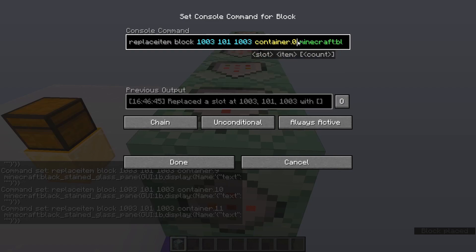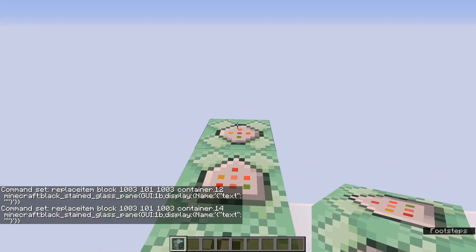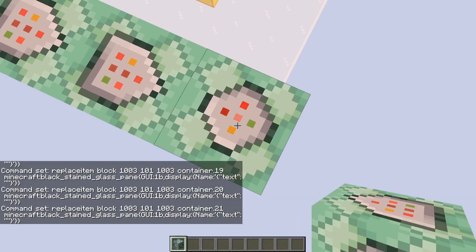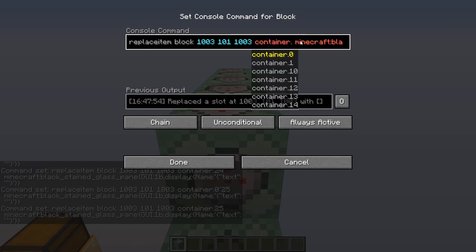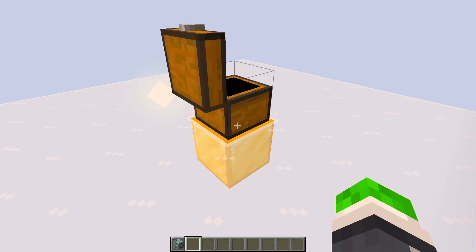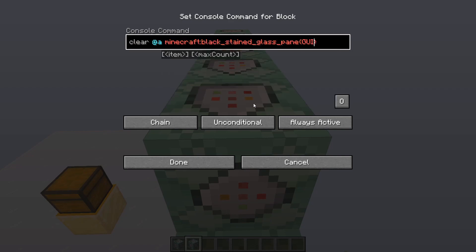Notice as I get to 12, I'm actually going to skip 13 because that's the middle slot and we're going to have the real item inside of here. So I'm going to continue on with 14 until we get to 26. Now this should be all functional and we should have these glass panes, but we can still pick them up, which is a problem, so let's clear them. That's: clear at a black stained glass pane with GUI 1B.